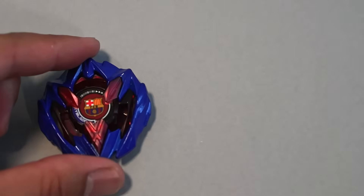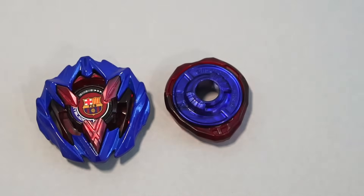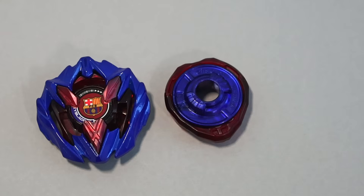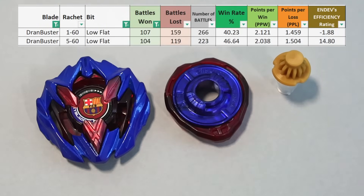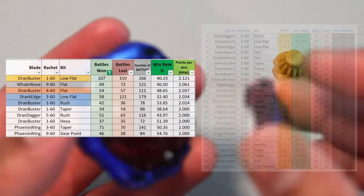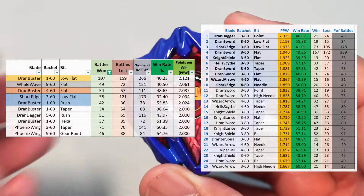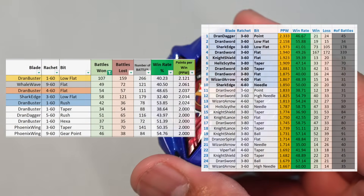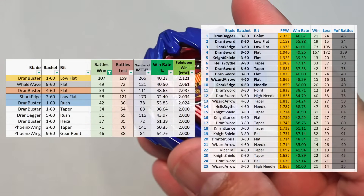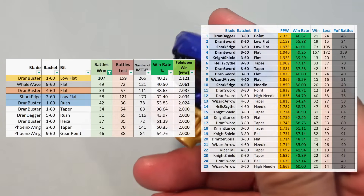At the top spot, Dran Buster 160 Low Flat with 2.121 points per win. We've seen almost every possible Dran Buster build in this list, and the low flat version takes the crown. The 560 low flat version is also in the top 10. Again, let's compare the two years — on the left is 2024's best combos in points per win, while on the right is 2023. I suggest pausing to take a closer look.